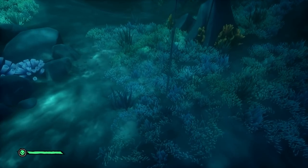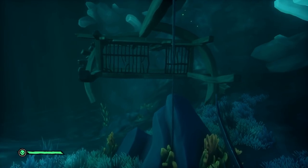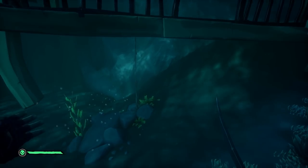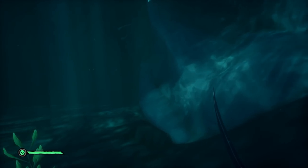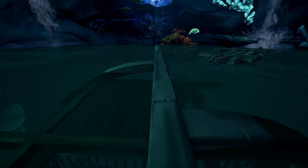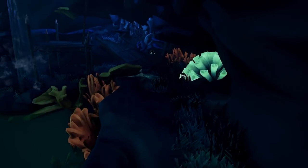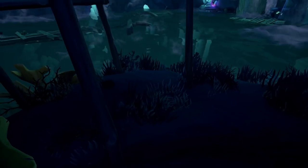Next, you're going to cut all of these sunken ship pieces and have them float to the top. Just swim around and cut all of these pieces of rope that are holding them down. After that, you have another journal to read. You're going to jump on these now-floating pieces of wreckage and make your way over to the journal, which is underneath right here.